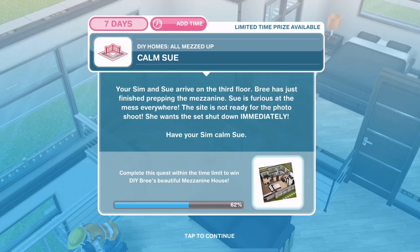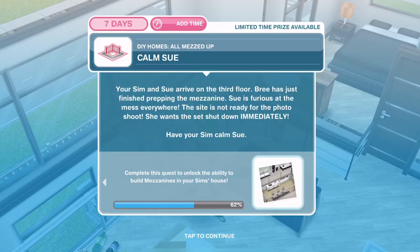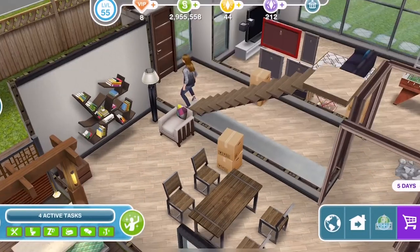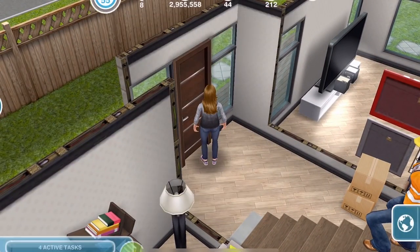Your Sim and Sue arrive on the third floor. Bree has just finished prepping the mezzanine, but Sue is furious at the mess everywhere. The site is not ready for the photo shoot and she wants to shut the set down immediately. Have your Sim calm Sue — she's gone downstairs. Click on her and calm her down for four hours and ten minutes.